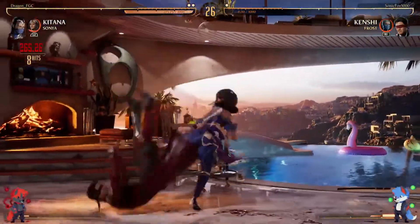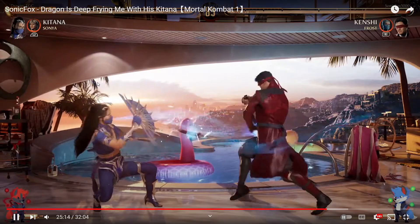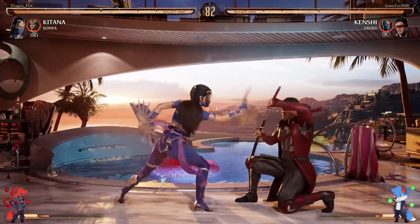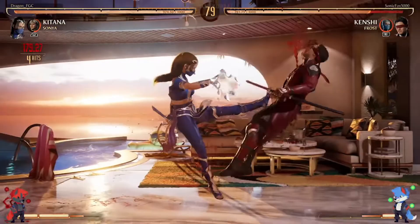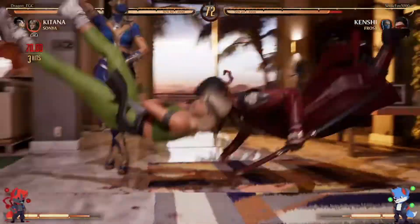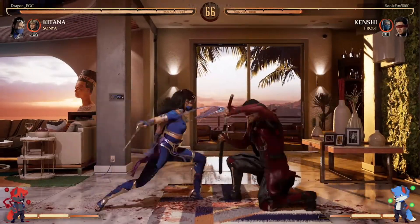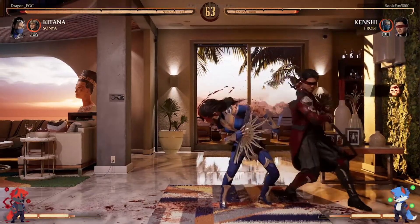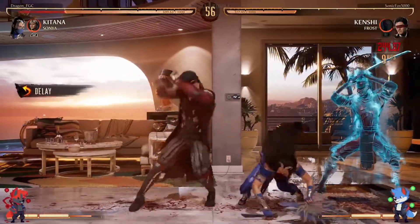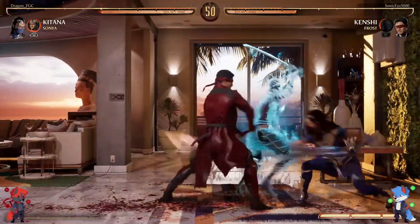Dragon got the dub — that was good. How many matches do we got left? A few more. Dragon with a big opening — a lot of corner carry, gets the corner, into the throw. Sonic tried to duck a high there, didn't quite work out. Dragon goes for armor and Sonic stayed patient — that was really good. That would have been great if Dragon's armor connected because Dragon could have used Sonya to continue into a corner combo into those fans. I don't blame Dragon for taking the risk, that was a good risk.